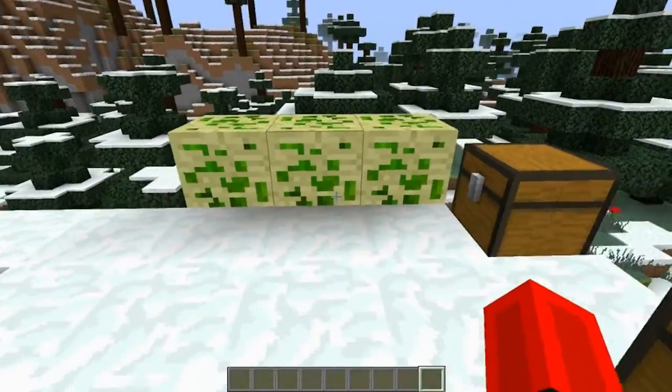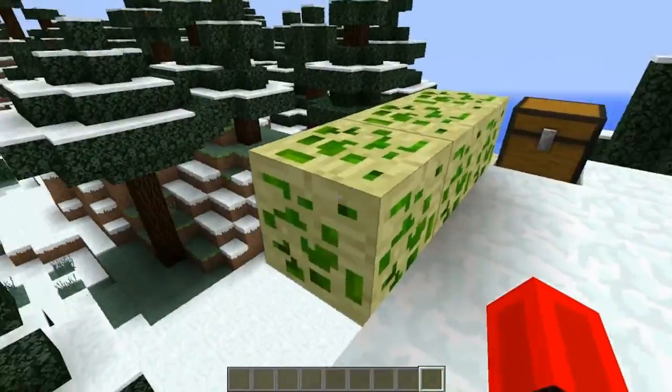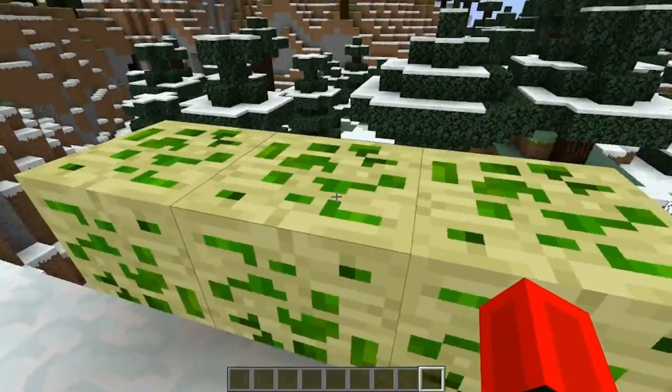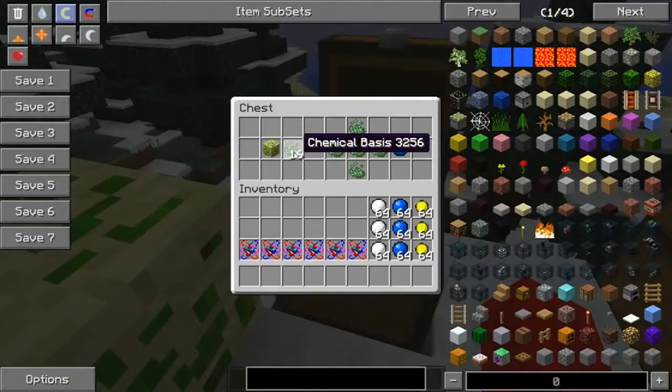First I have some ores — well, one ore. You can find it somewhere underground. And what do you do with this? Well, basically when it breaks, it will drop something called chemical bases. This is the base of this mod. You cannot do anything without this.